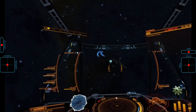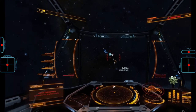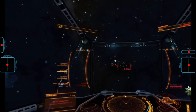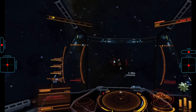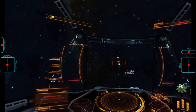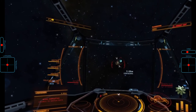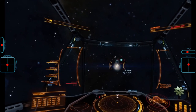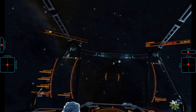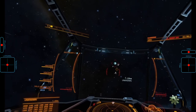Once the swarm has annihilated itself by turning into missiles, the interceptor will deploy a new swarm since it is enraged. However, this swarm will again be in a normal state. Just to demonstrate the repetitive swarm spawns of the interceptor when enraged, we also flack down this new swarm. And when that is done, the interceptor again gets to deploy another free swarm.